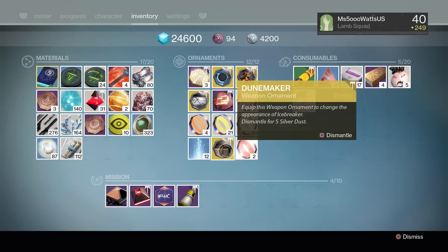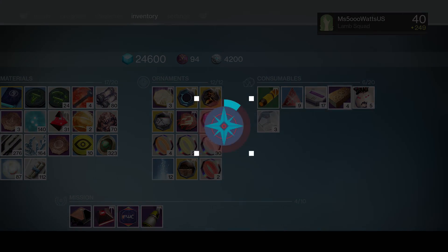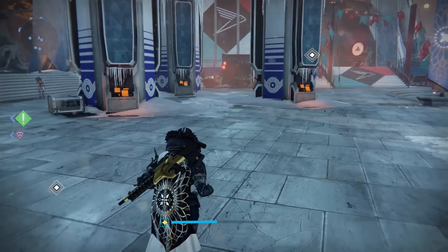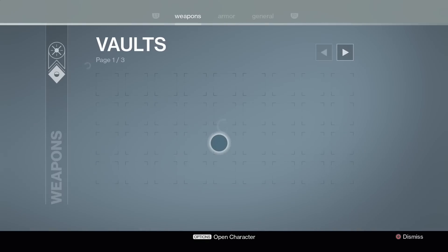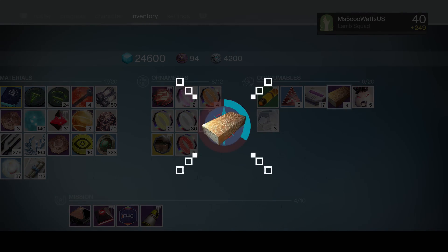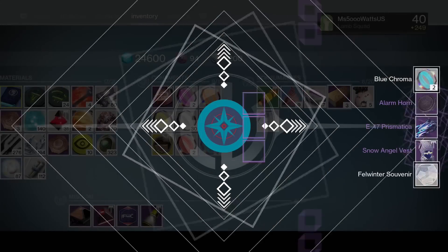I got an Icebreaker Ornament without an Icebreaker - let's go! I should actually put some stuff into my vault. Let's keep on opening. We got four more to go, and so far we've only had one piece of armor.